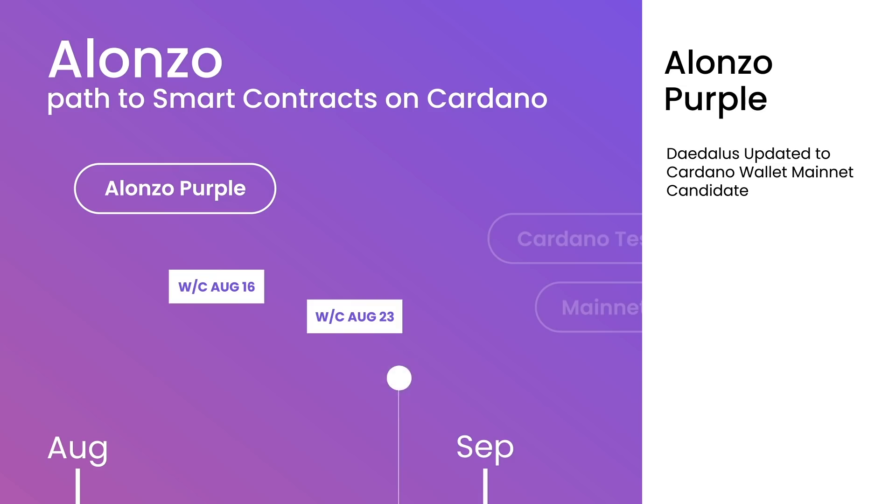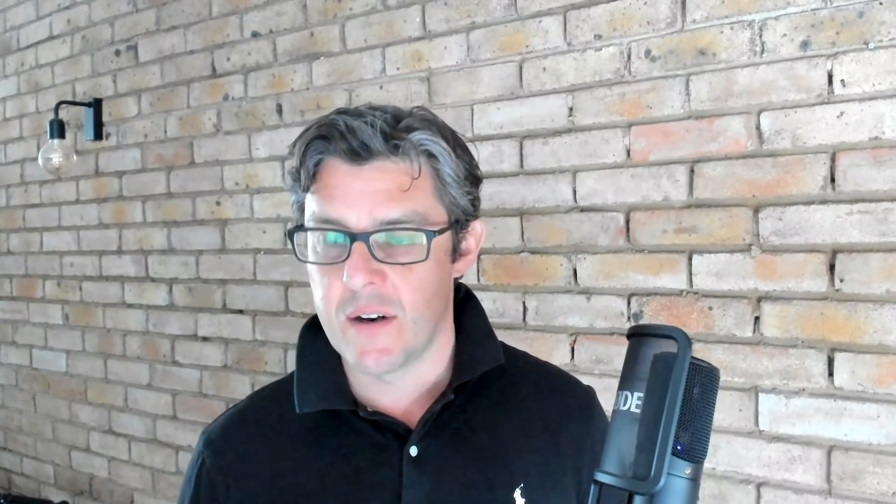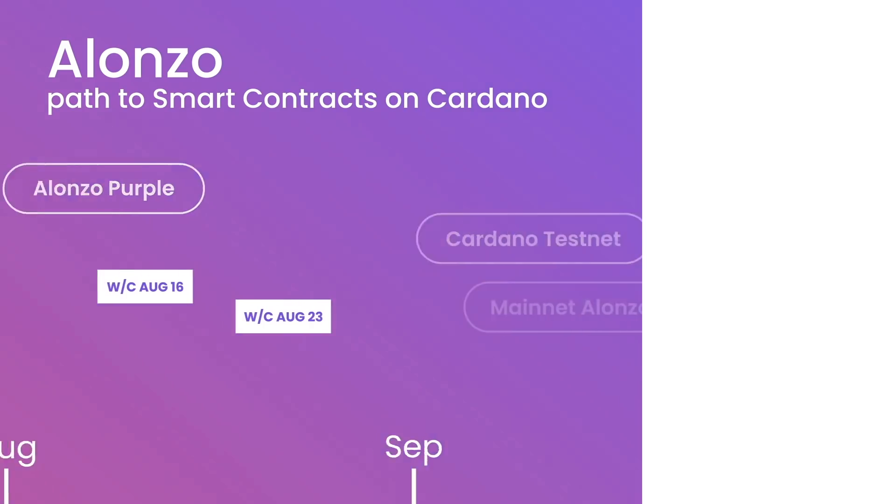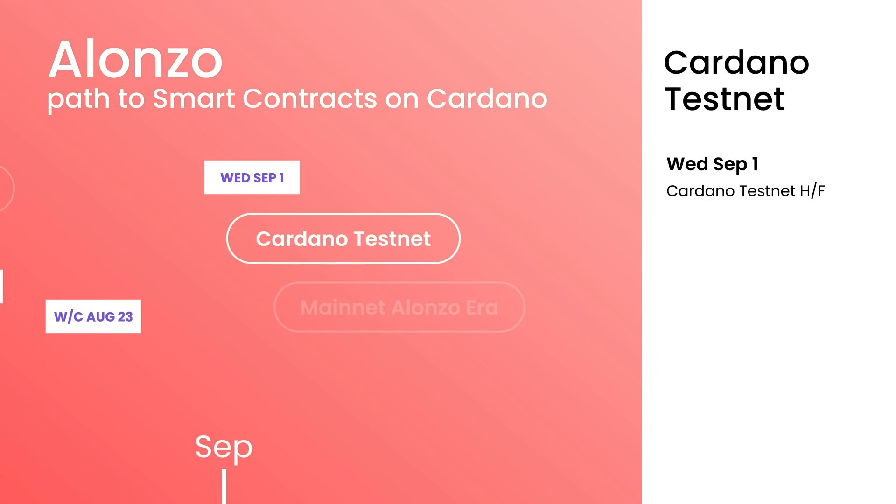At this stage, we've got the whole package together and we have to all agree on a go/no-go call whether we issue that update to the Cardano testnet. Once we've got all these components ready, the next step is hard-forking the Cardano testnet. Three days before the hard-forking of the testnet, we do the update proposal. What we're aiming at is to actually hard-fork the Cardano testnet on Wednesday, September the 1st. That's obviously a very, very important moment — it's almost the last piece of the puzzle before we can then move towards a mainnet hard fork.